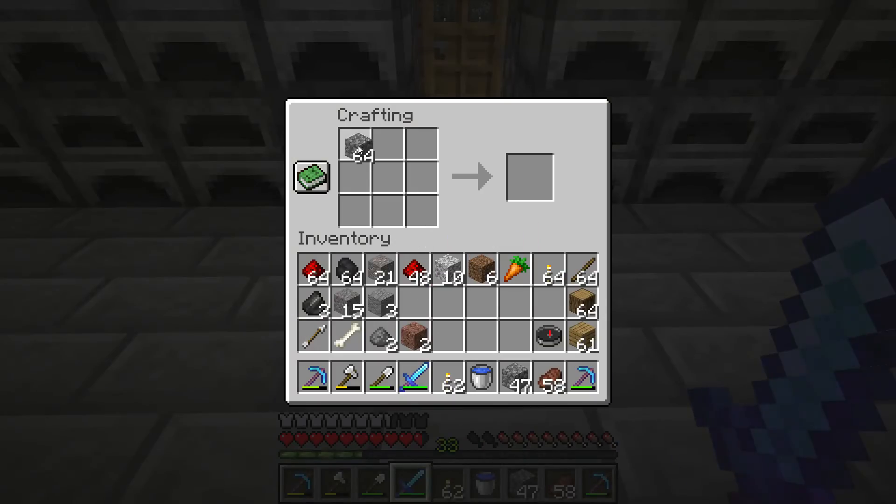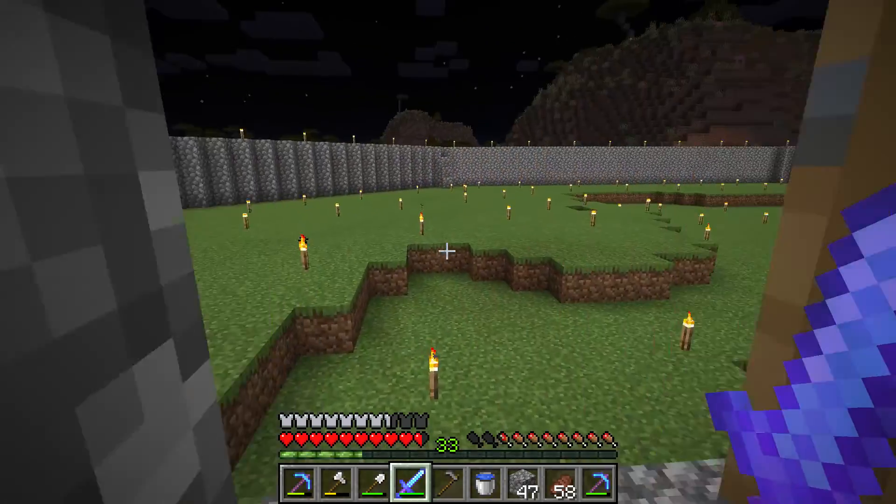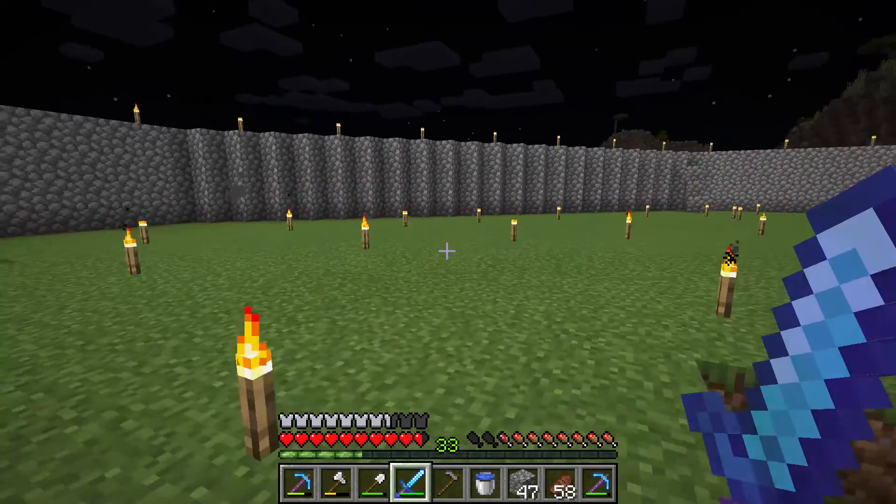So what we need to do is get a stone hoe and perhaps a source of water. I have a water bucket so that's good. So now let us make a carrot farm with a single carrot.